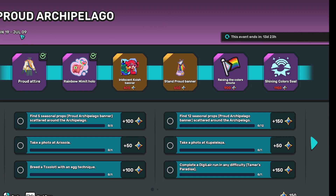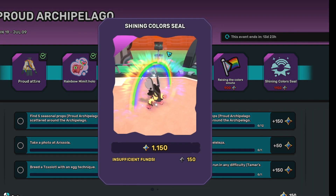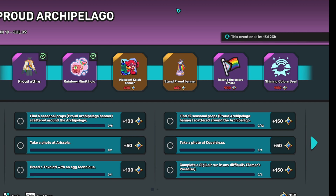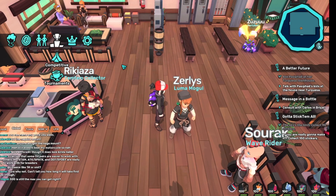We also have Pride Month still going on for another 14 days — it goes until July 9th. You can get things all the way up to the Rainbow Seal, and that's another two weeks there.